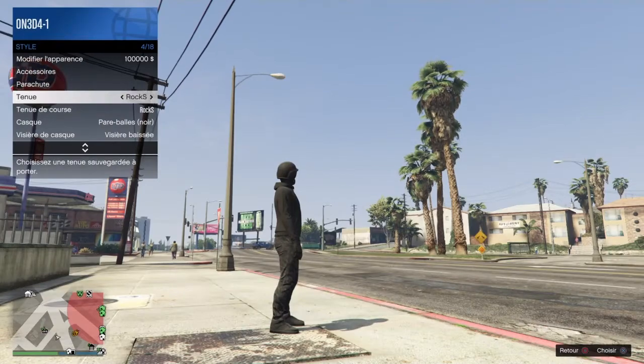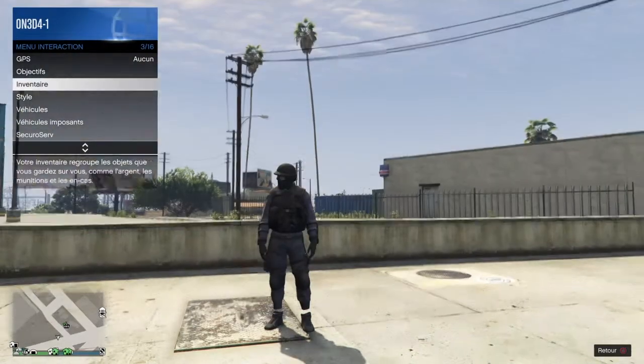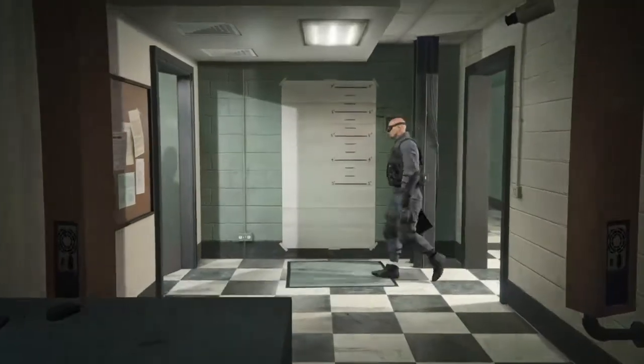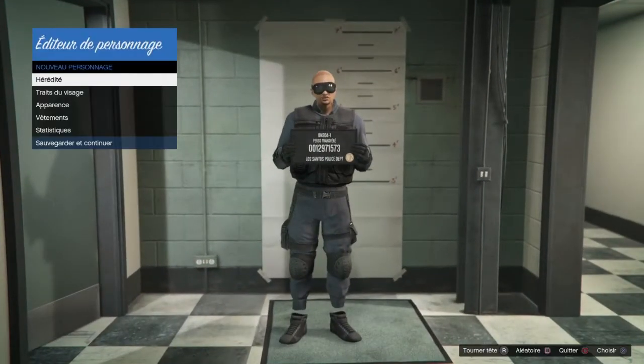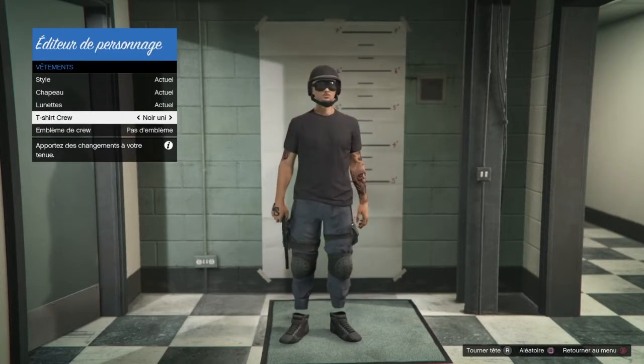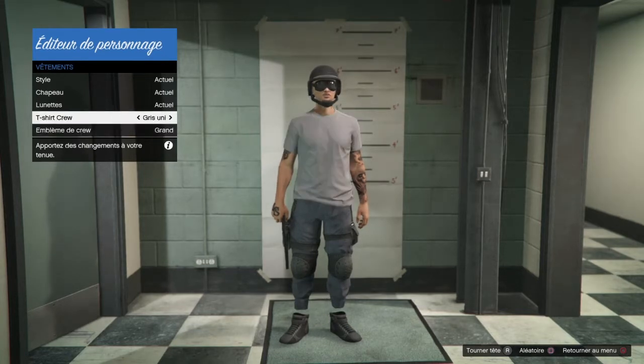La première technique qui va vous coûter 100 000 dollars : prenez la tenue que vous voulez glitcher, ensuite allez dans Style, modifier l'apparence pour 100 000 dollars. Là vous sélectionnez votre personnage principal, vous irez dans les vêtements, dans l'onglet t-shirt de crew, et vous choisissez le t-shirt que vous voulez. Vous pouvez en profiter pour regarder les différents modèles : il y en a avec des manches de couleur, des sans manches, des blancs, des couleurs de crew, des gris, des cols différents, etc.